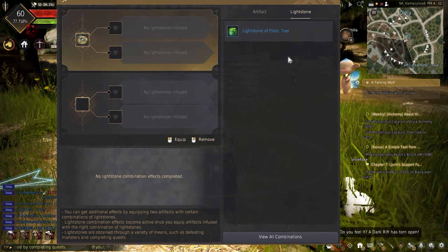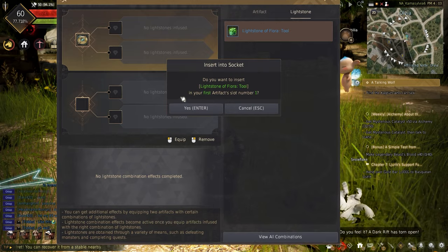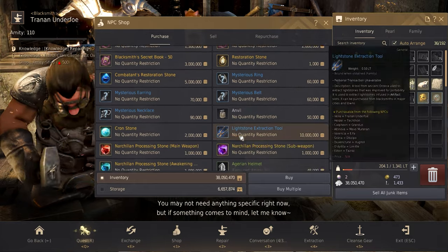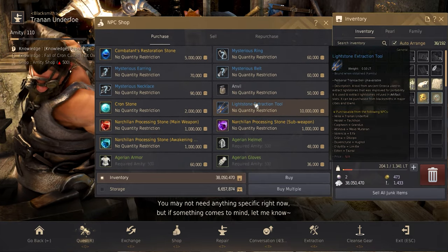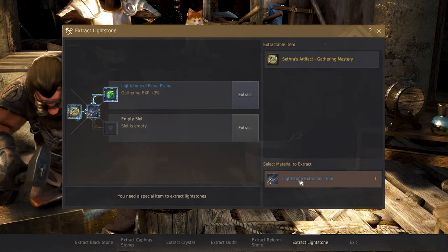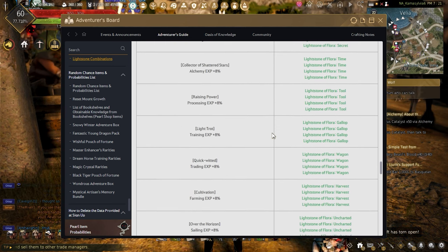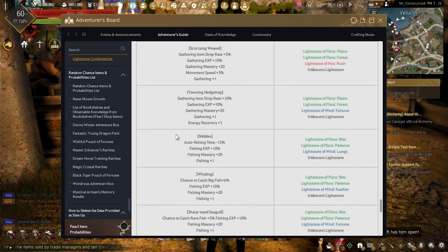Simply assign a lightstone to the artifact where you want it to be placed. To remove a stone, head to any blacksmith in any major city and buy the new lightstone extraction tool. These can be removed like any gem. These artifacts and lightstones have major bonuses which can be pushed further if set up in certain combos, like the Yawning Hedgehog combination effect.